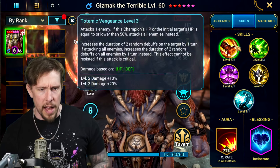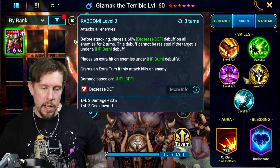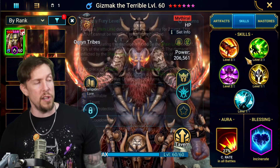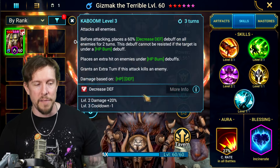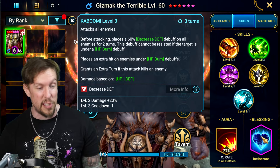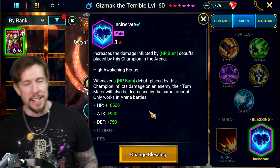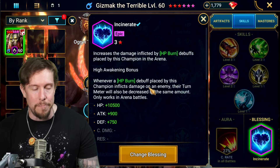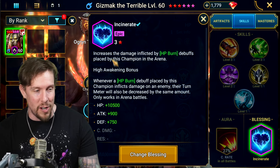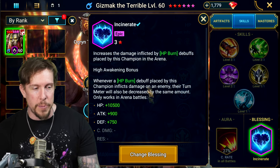He's fully booked out — mythical books are rough but they're all really good. Even 20% extra Kaboom damage is a lot. For blessing, I'm running Incinerate in the arena: increases damage inflicted by HP burn debuffs placed in arena. At three-star awakening that's 50% extra damage from burns.